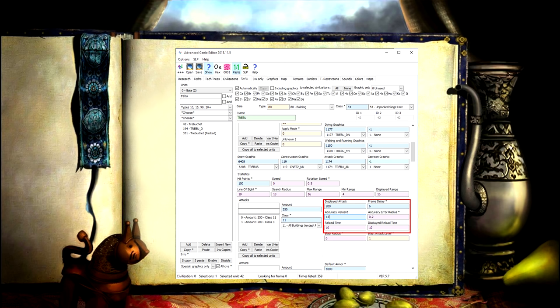To understand exactly how the accuracy error radius works, I did a little bit of testing to see how changing this number would affect the projectiles in the game.